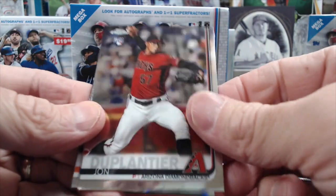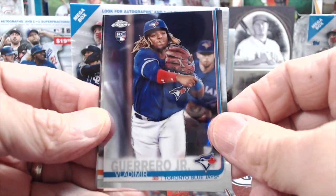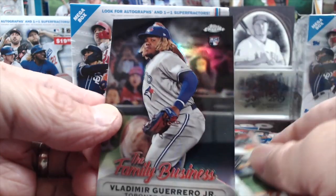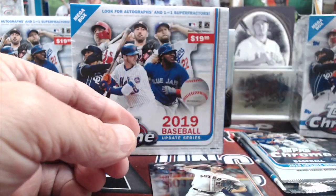And the Rays. Then we got a Vlad true rookie — that's awesome — and a Corbin. That was a good pack. He already does have a Chrome card, so it's a little different. Did Bellinger have Chrome and then Chrome Update in his rookie year? Yeah, he did.